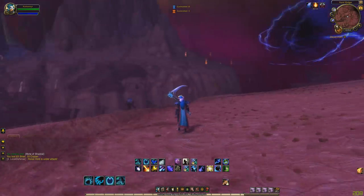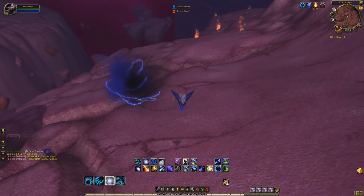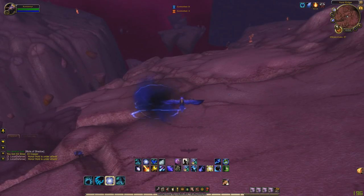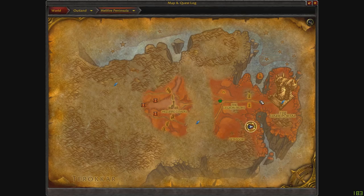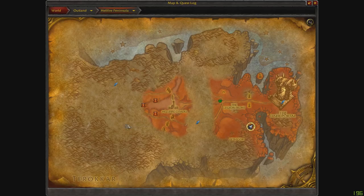We're back after that cut. As you can see, we are at the farming location, which is actually ridiculously easy to get to if you're Alliance. As soon as you take the dark portal from the Alliance capital, you can just fly right to this area right here. We're going to be killing these mobs down here — the Collapsing Voidwalker. They're all along this ridge.